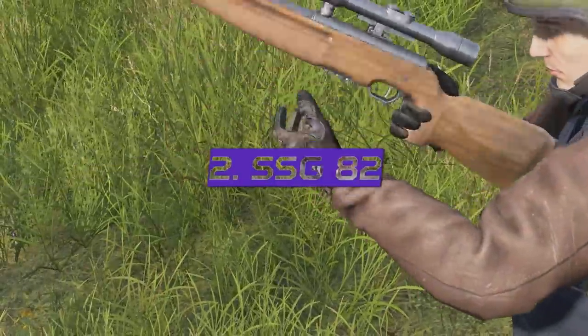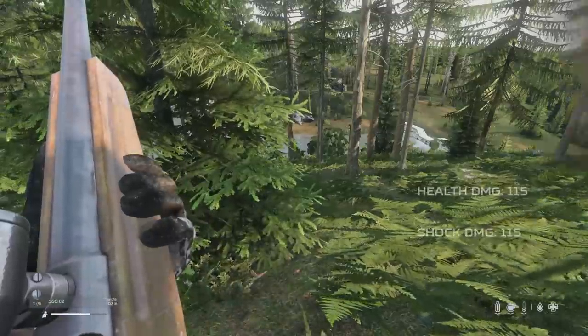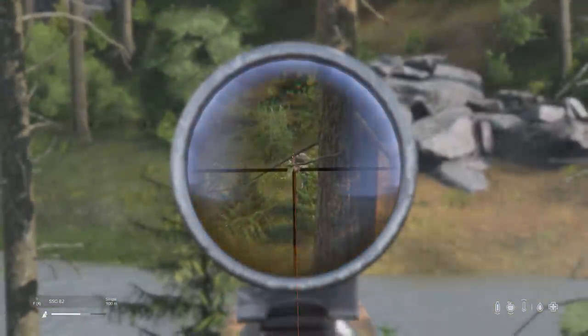The SSG-82 is a mid-tier sniper rifle like the Pioneer that spawns in police locations and has a fixed optic as standard. It fires the 5.45x39 rounds and does 115 damage up close, killing unprotected players up to 110 meters away.